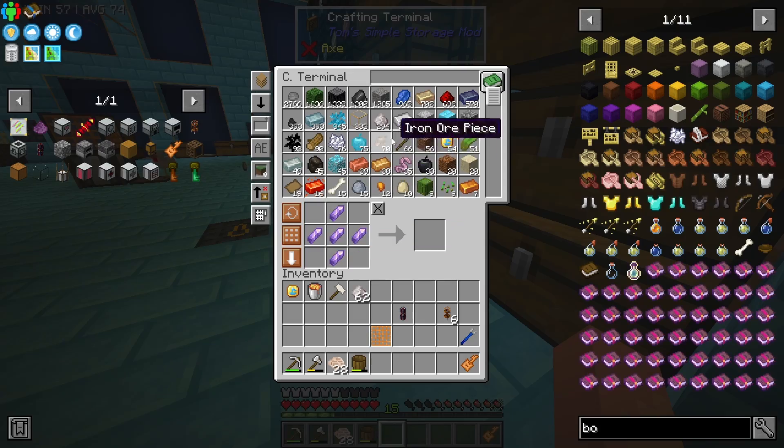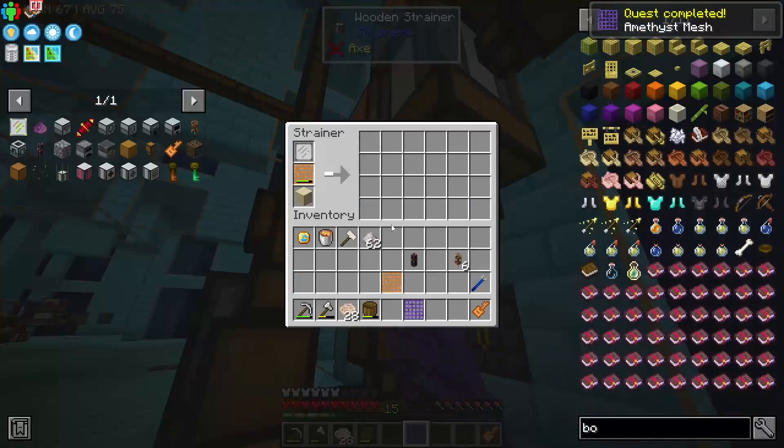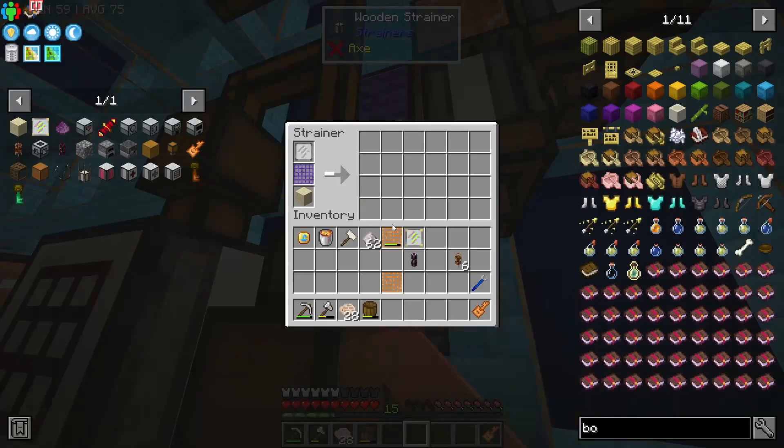We can make our amethyst mesh now and pop it where our dust is getting strained. We'll probably want to steal the improved everything upgrade and pop it in here too, so that this gets processed faster and we get more stuff out of it.